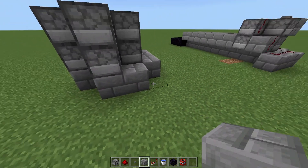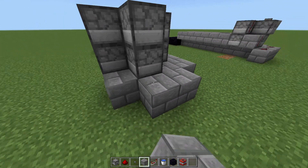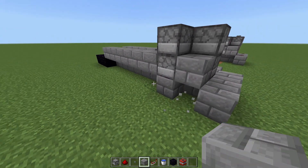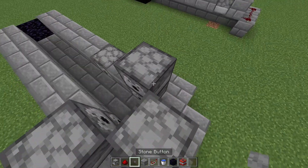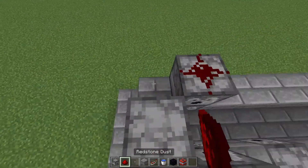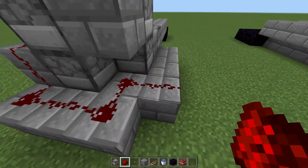Place some blocks here — this is where we're gonna put the redstone. Make sure to put them in this exact pattern so everything gets activated. Once you have it like that, place a stone button there and another block there, and now we're just gonna place all of this redstone. The redstone should be on all the blocks that we just placed, along with on top of the dispensers.